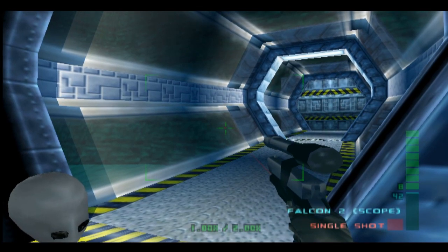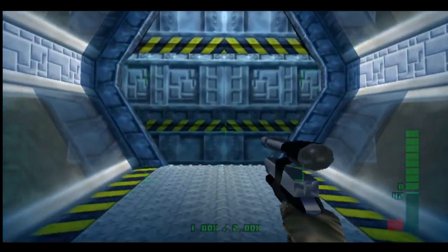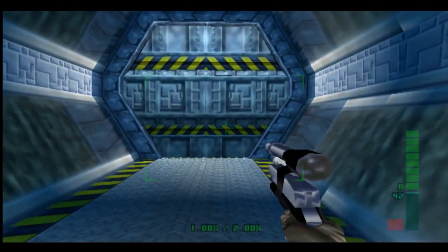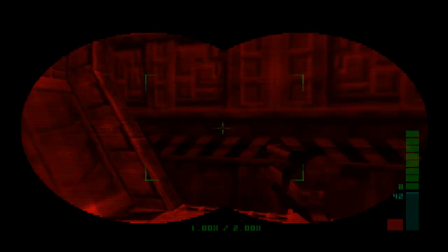Welcome back to Perfect Dark. This is episode 14, and we're doing the Deep Sea Nullify Threat mission on Special Agent. First, we're going to take out the IR scanner so that we can see these guys in there.